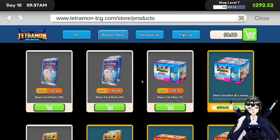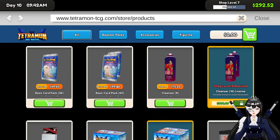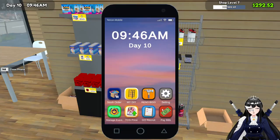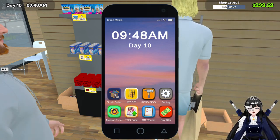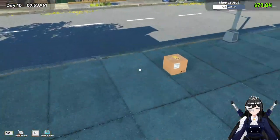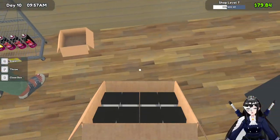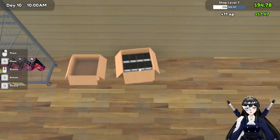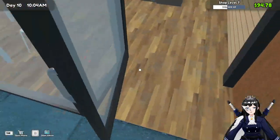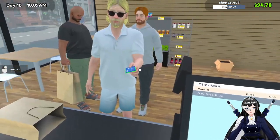Oh, we can buy more of — what was it? I think it was the white dice. Oh, I forgot to buy it! There we go. Imagine if Amazon was that quick — you just bought it and it's immediately outside. Oh oh, people are buying the dice! Great, great, great.